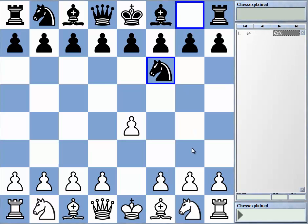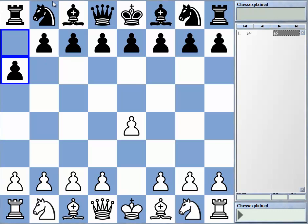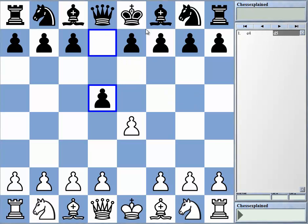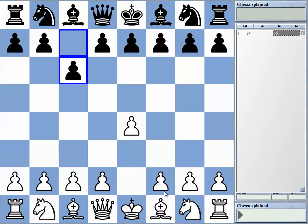The Caro-Kann is one of the main replies against e4. I'd like to categorize the replies against 1.e4 into three groups. The main moves — roughly — are e5, c5, e6, and c6. Both e and c pawn moves are, in my mind, the first-tier defenses. Stuff like d6 or g6 or Nf6 is slightly less solid but still okay. And stuff like a6 or b6 is simply second-rate and should give White an advantage.